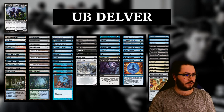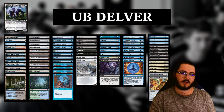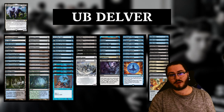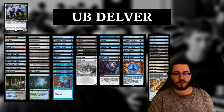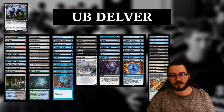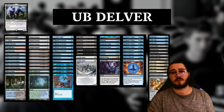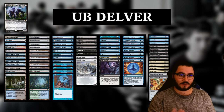Regarding the sideboard, Cling to Dust is still a very, very good catch-all that I really like in this deck because it allows you to compress sideboard slots — fitting lifegain, graveyard hate, and creature removal all into just four sideboard slots, which is really, really valuable in a format as wide as Modern.